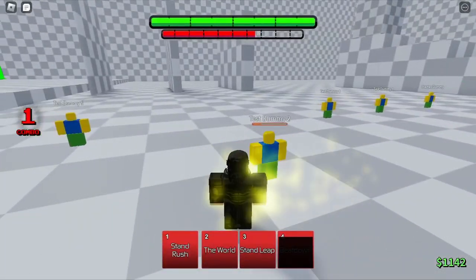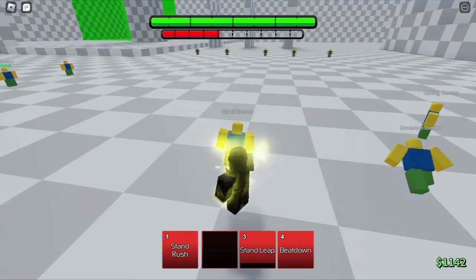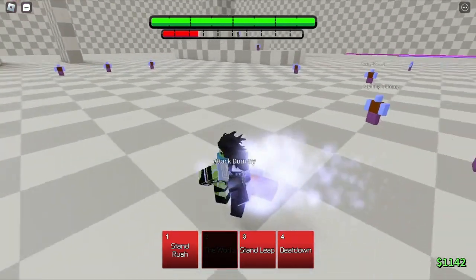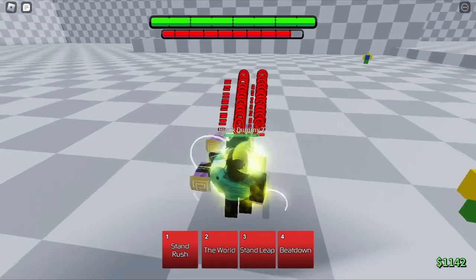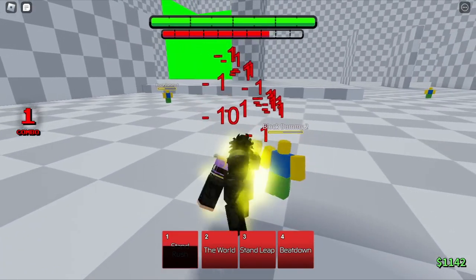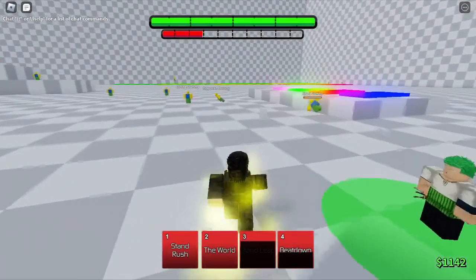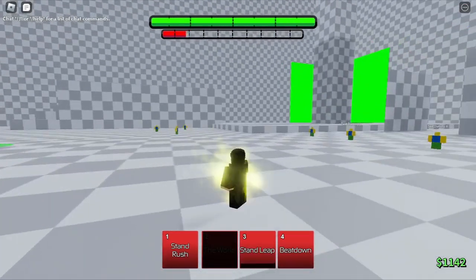And obviously the second move is The World, which is the time stop. Now let's see which moves block break. I think that goes through block — yeah, Beatdown is not blockable. So your only block break in mode is Stand Rush, and then you have Beatdown which goes through block. And that's basically it for the showcase.